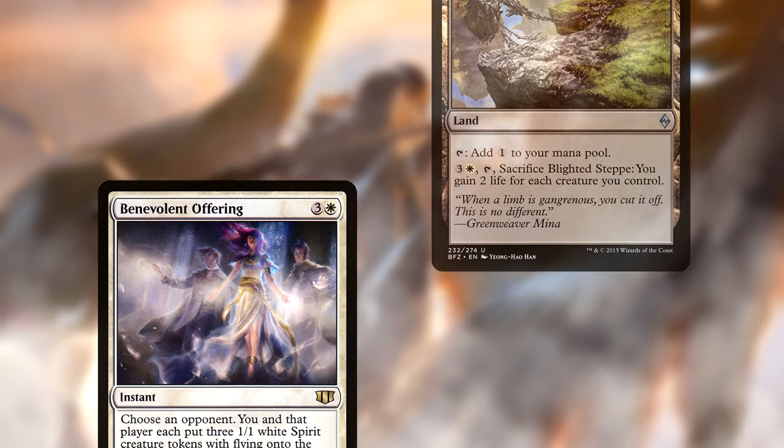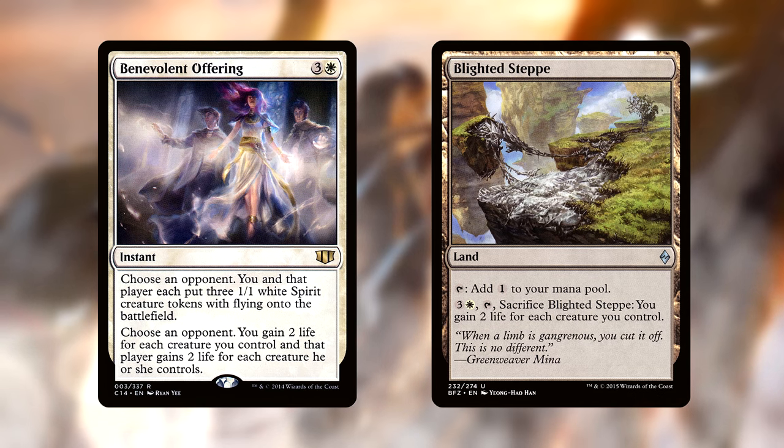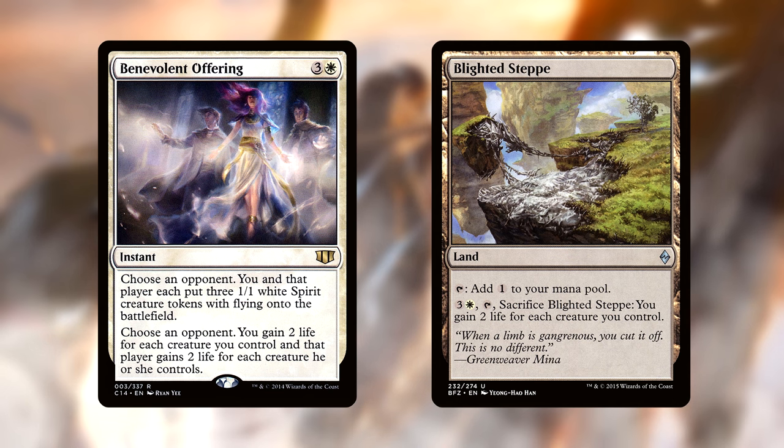We have two cards that can gain you massive bursts of life at instant speed: Benevolent Offering and a land, Blighted Steppe. If you're in need of a large surge of life, these cards will get the job done. Blighted Steppe, while normally not a very good card, comes at the cost of a land slot, so we aren't giving up much by including it.